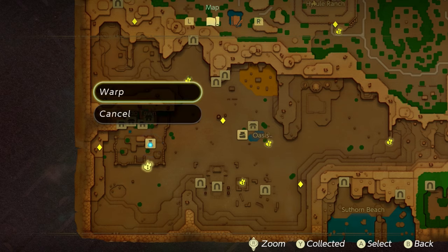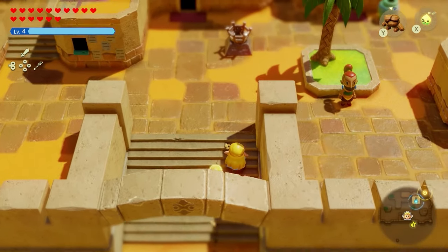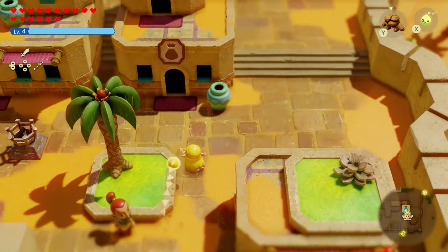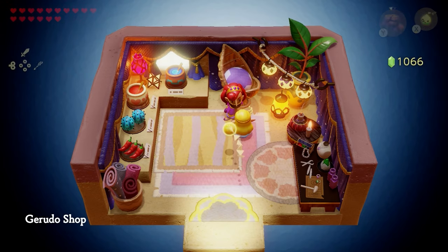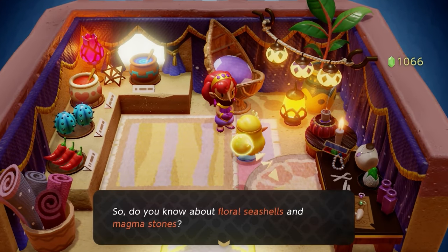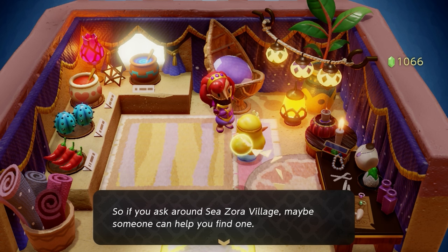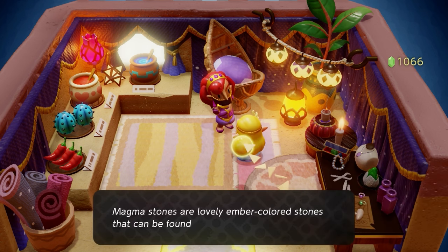Once you arrive at Gerudo Town, make your way over to the right to the shop area. You'll explain to the shopkeeper what the Great Fairy needs, and she'll tell you that she needs floral seashells and magma stones. Floral seashells can be found from the Zora village shopkeeper, while magma stones — as you might expect — come from the Goron City shopkeeper.